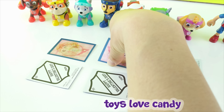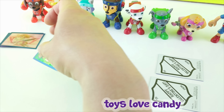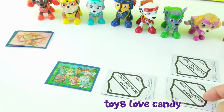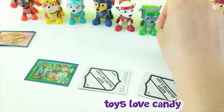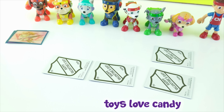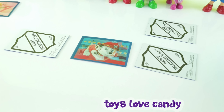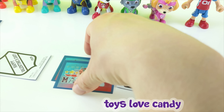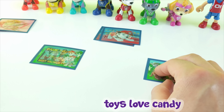Which card should we flip over next? There's the one with all the pups — I think I saw that card before. That was Marshall over there. Let me flip this one — it's Marshall again! You said Marshall was here? You were right — another match with Marshall! So then we have this card with all the pups, which means this other card must be all the pups too. Great job, guys!